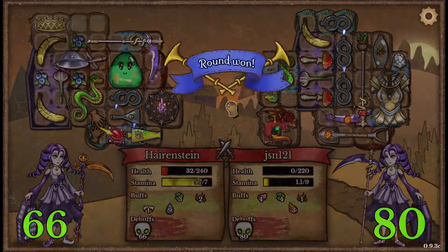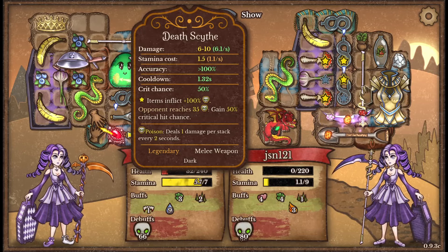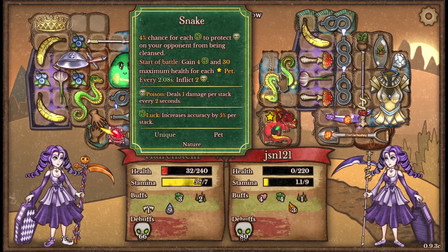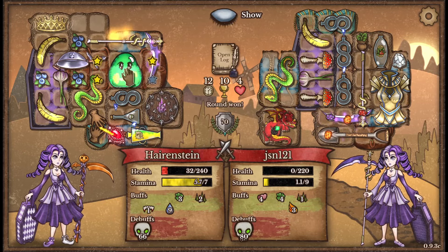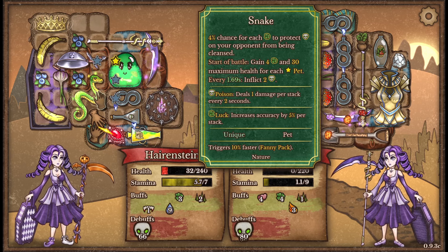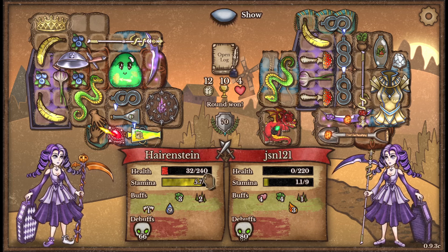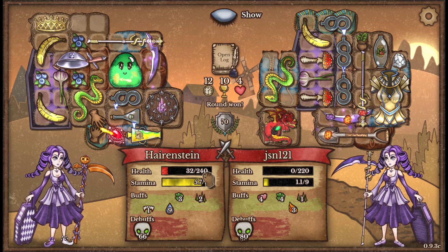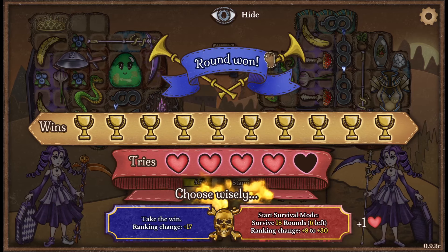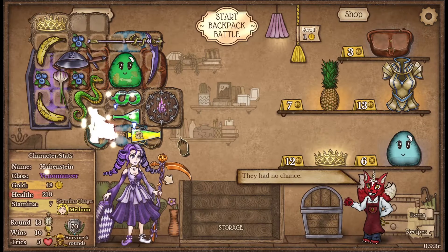Yeah, I mean I won that one and they had — they only had two slots missing. They definitely should have had the snake in there somewhere though. But also my snake is benefiting from its proximity to the gubert, giving me extra maximum health — that was huge. If I had 20 less health they would have been down to only 12 there, so that was a big deal. Let's jump into survival and see if we can't close this thing out.